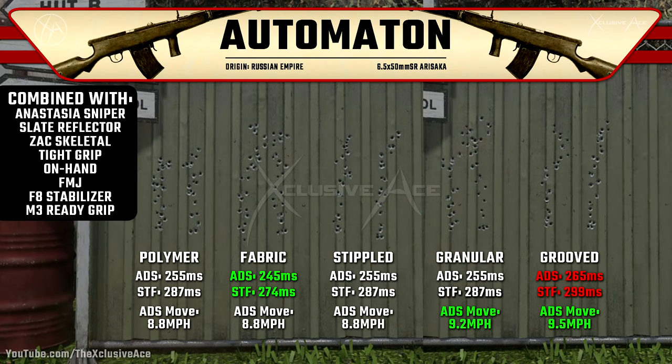Sticking with the M3 Ready Grip and F8 Stabilizer, let's look at the contested rear grip attachments. The top three are Polymer, Fabric, and Stippled, and I also included Granular and Grooved to see how they compare in recoil patterns, along with ADS time, sprint-to-fire time, and aim walking movement speed. Out of all of these, the best-looking recoil pattern is the Stippled Grip — it gives a nice straight vertical pattern with no zigzags. Even though it has slightly more magnitude than Polymer, vertical recoil isn't the main issue with the Automaton; it's the side-to-side deviation.